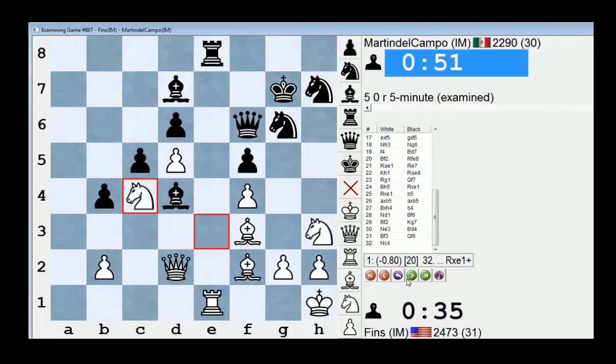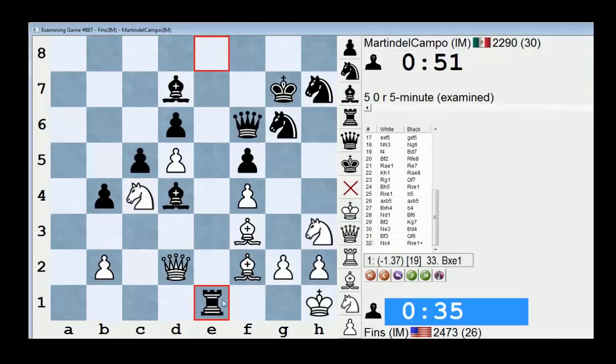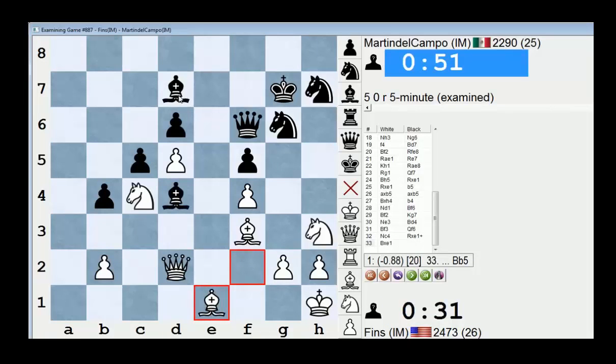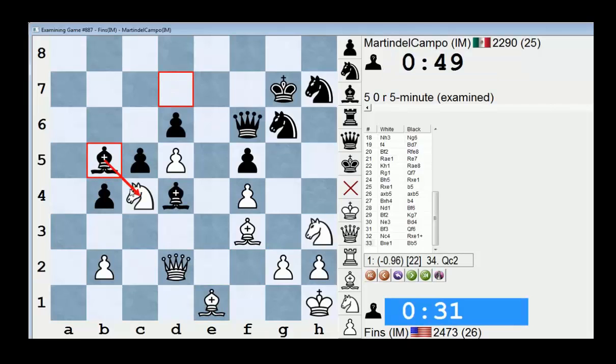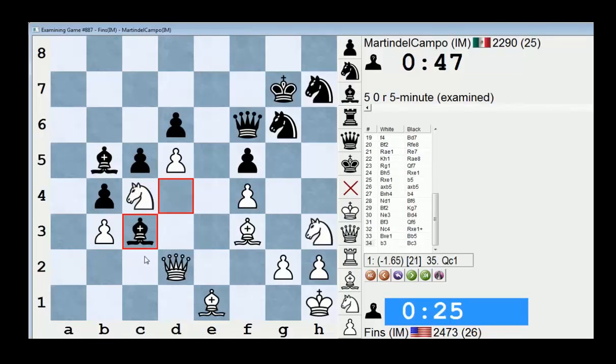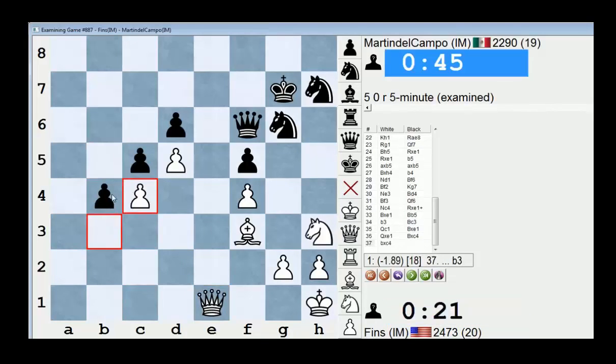So in the game, he played b5 straight away. My prospects are not really down the e-file — I'm kind of starting to see more and more. Bishop f2 — I kept this. Now we're approaching serious time pressure territory. I still have this advantage but converting it is different. This was a mistake — Knight c4, played with 35 seconds on my clock. He can trade on e8 — yeah, he should insert that trade, because I slowed him down on the next move by trading myself. Queen takes e1, then he can take on b2 and grab a pawn.